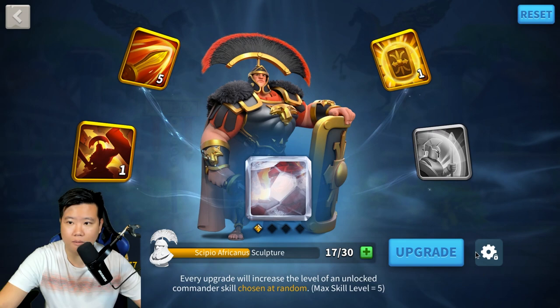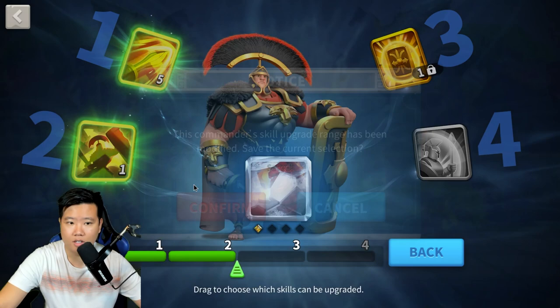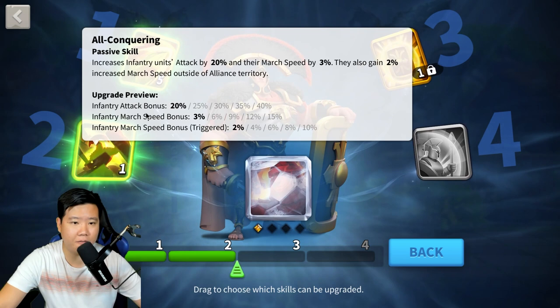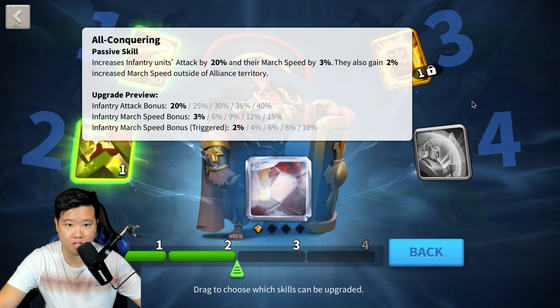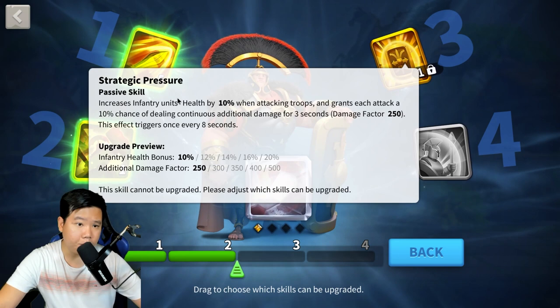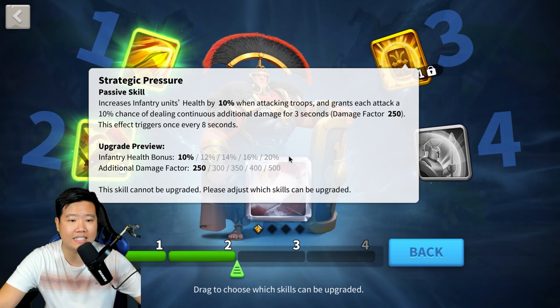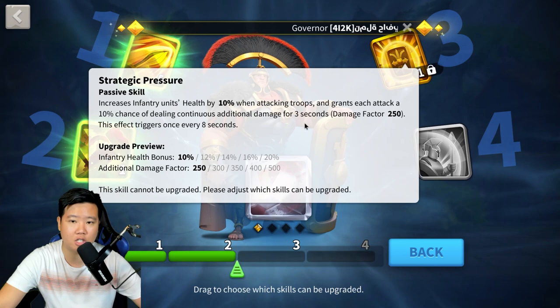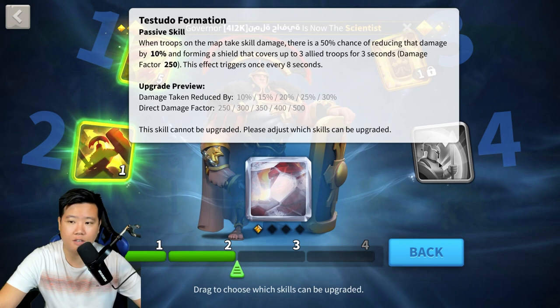We've got to make sure we lock this because we're going for a 5-5-1-1. The first skill is maxed out — AoE direct damage, health reduction based on enemy health. The second skill gives us infantry attack bonus, marching speed, and a marching speed bonus that can be triggered outside of alliance territory. The third skill increases infantry unit health by 10% when actively attacking — if you're running away you don't get that boost — and grants each attack a 10% chance of dealing continuous damage for three seconds.